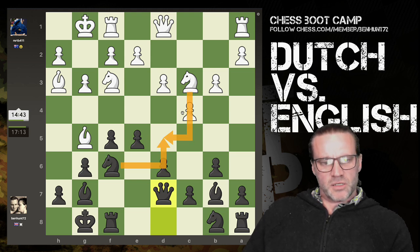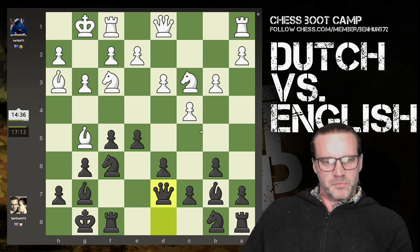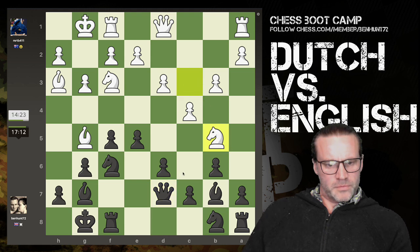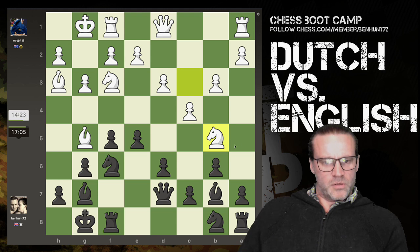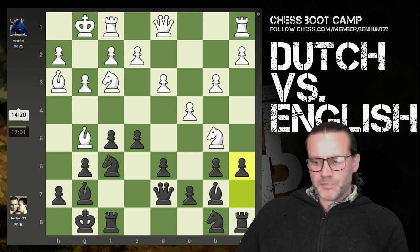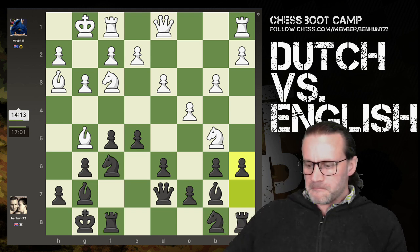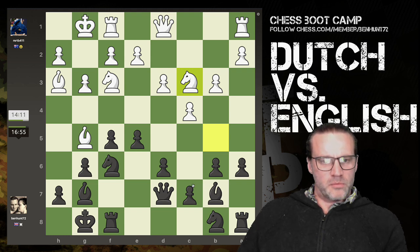If knight comes in now, I do have knight takes, pawn takes, bishop takes - I think that's better for me, I win a pawn. I don't see what the knight's attacking here - a6 looks natural. It's the knight packing, I'll have to retreat. That was just a wasted move by white there, really did nothing.